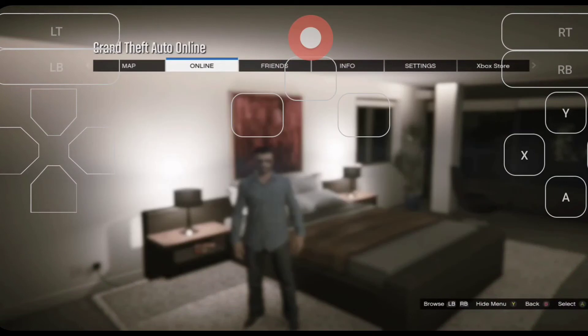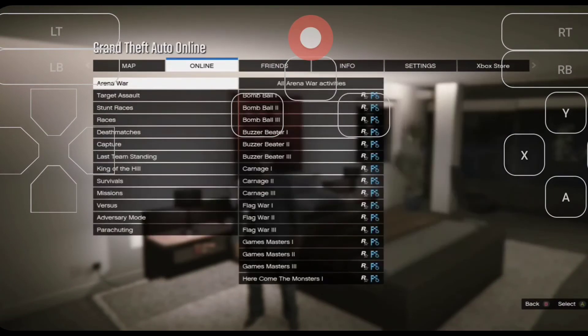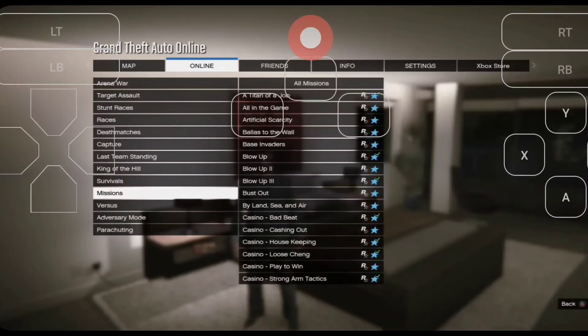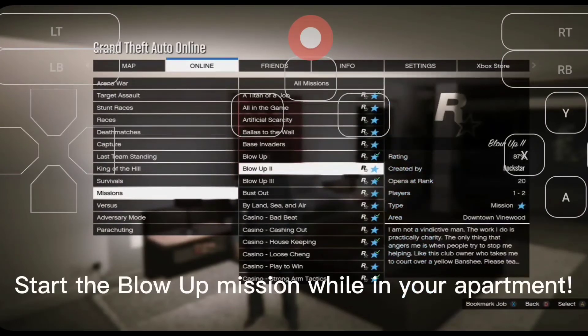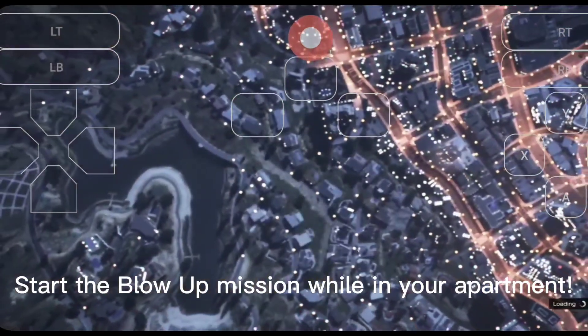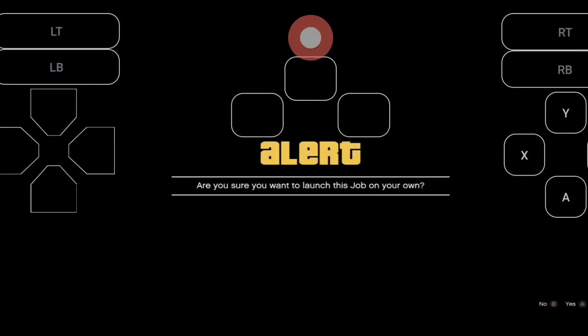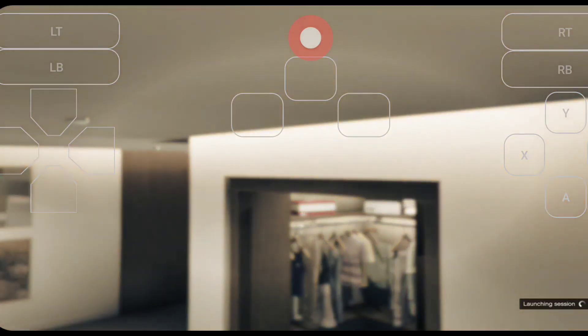Go to the pause menu, then Online, then Jobs, then Created, and select 'Blow Up.' Hit Play. Also make sure nobody else is playing with you — it should be just you by yourself.